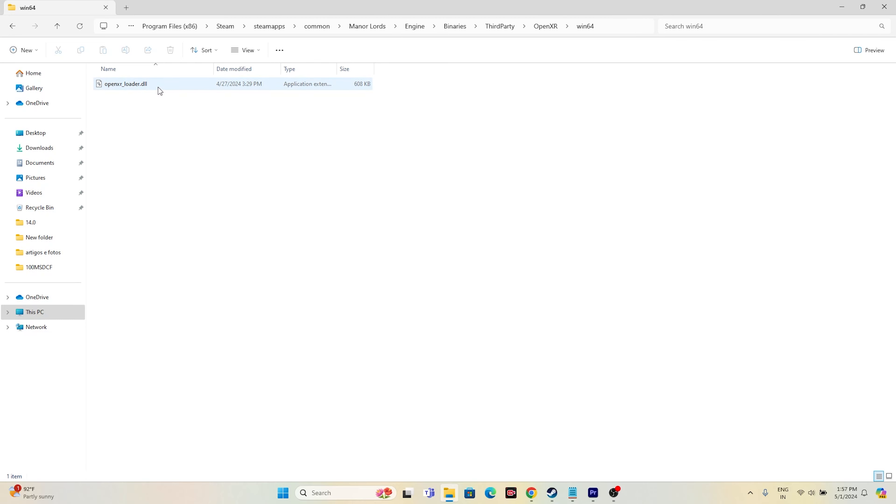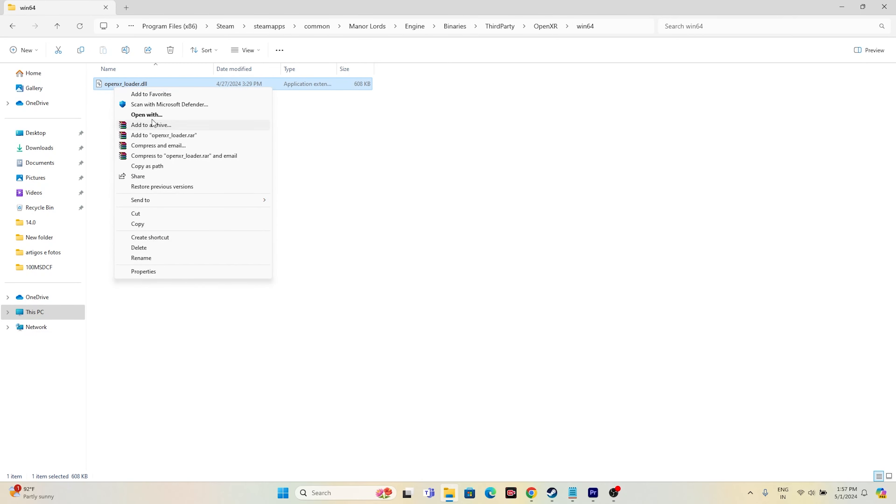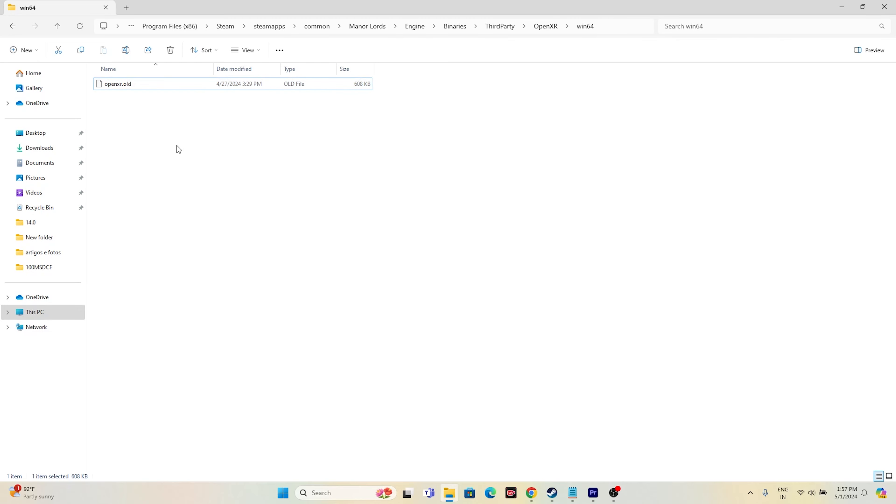Now we need to rename this file. Right-click it, go to Show More Options, and select Rename. Rename the OpenXR file to something like 'OpenXR_old' or 'OpenXR1' — anything is fine, just change the name. For example, rename it to 'OpenXR_old' and save it.